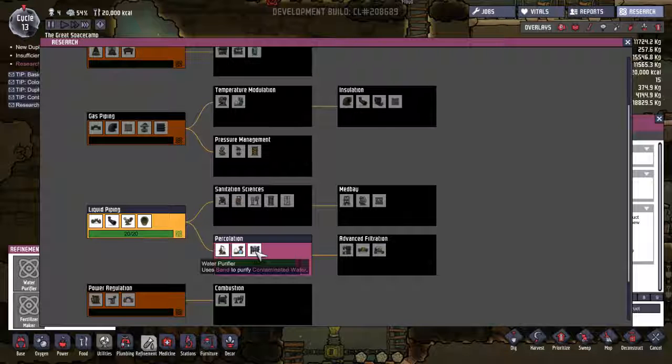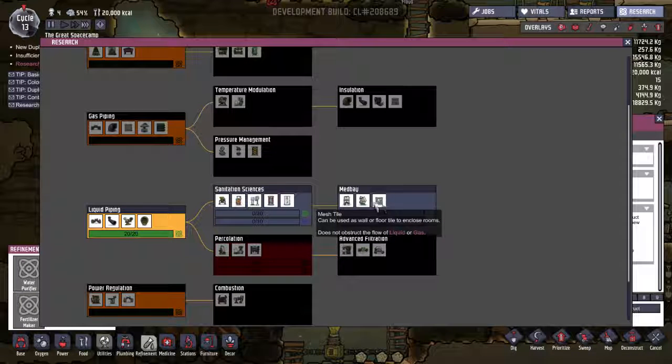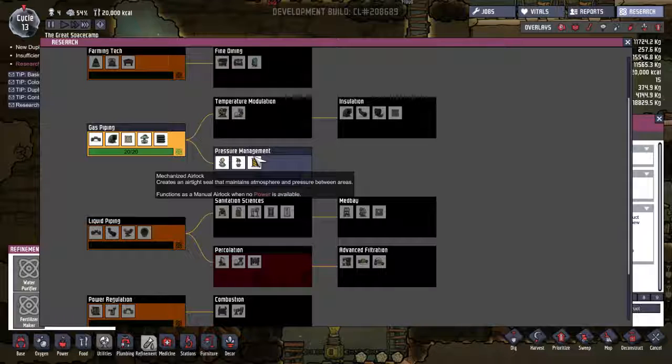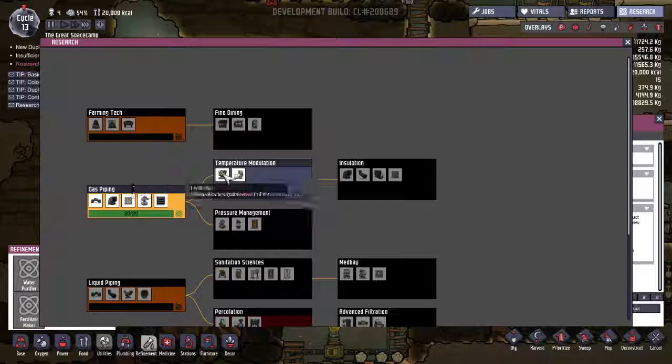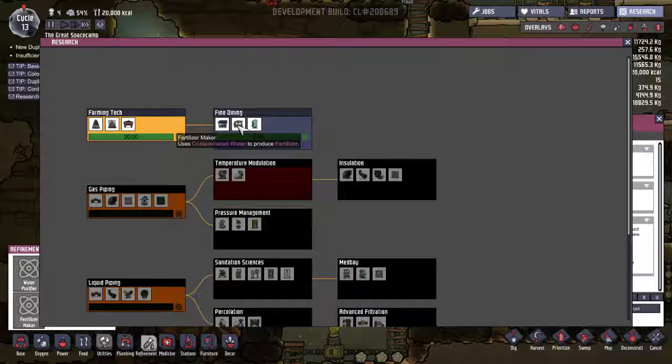Where do we get slime? Convert sand — use sand for purifying water. Advanced filtration — filters carbon dioxide, removes it from the air. Receives one type of gas out from a mixed composition. Liquid filter — can take one liquid out of another. Mesh tile, rejuvenator insulation, pressure management, gas valve, liquid valve, mechanized airlock — keeps the air pressure. Hydrofan. Thermoregulator — outputs heat, dissipates heat. We'll need that for our plants. We have fine dining done, so we now have a cooking station, a fertilizer maker, and a refrigerator.